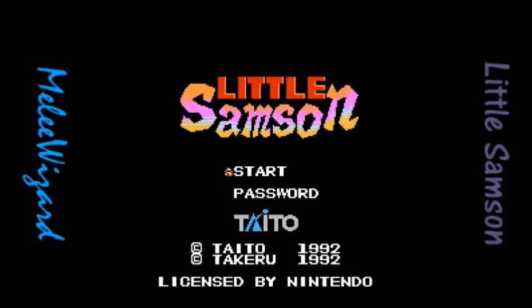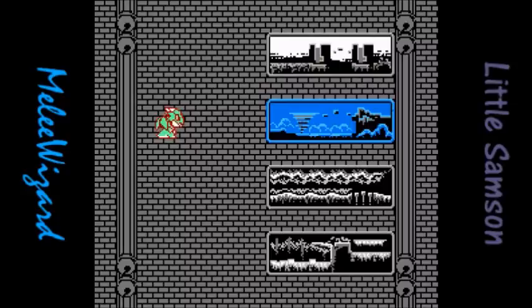I usually do that between videos anyway. So, easy versus normal — I think I'm gonna do normal here. One thing that makes this game unique is that we have four different characters: Samson, Kikira — I'm getting the names from Nintendo Power — Gam, and KO. So we've got Human, Dragon, Golem, and Little Mousy Thing.